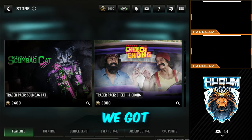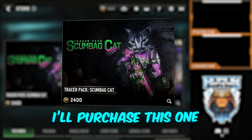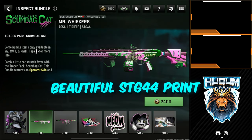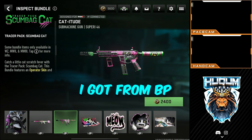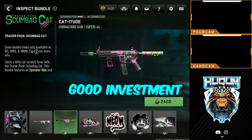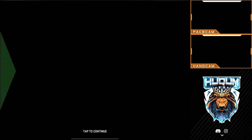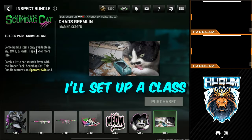Hey guys, what's up! Today morning we got Racer Pack's Comeback Cat and I'll purchase this one. The reason being the character of course is very nice, but we also have a beautiful STG print and I never purchased a separate print apart from what I got from the Battle Pass, so I thought it would be a good investment. These are the other items that you get within the bundle. Without further ado, 2400 CP spent.